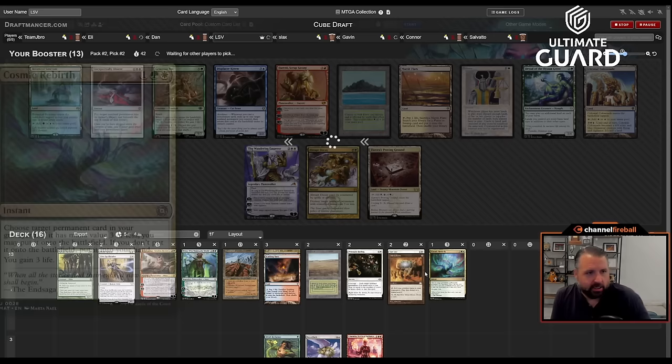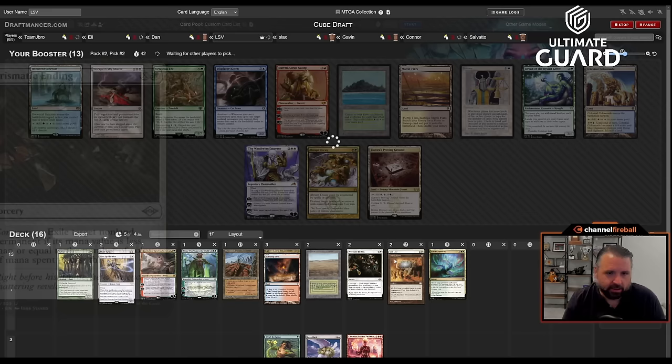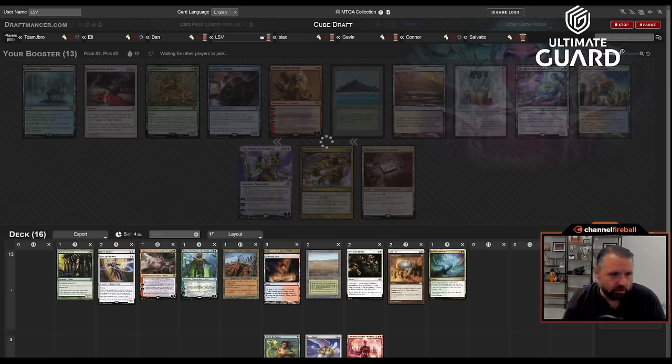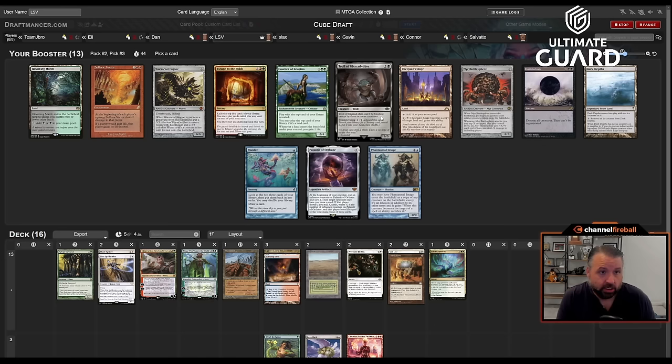Fetch lands aren't the worst with Cosmic Rebirth — three mana, put a land into play, gain three life, can accelerate you to five. I guess I have Mind Stone and then Prismatic Ending and Get Lost as pretty decent removal spells with a good set of threats. Oh, there's a Dark Depths — I could take Depths and try to wheel Thespian Stage. My concern is Slacks is passing to me and Jesse doesn't miss much.